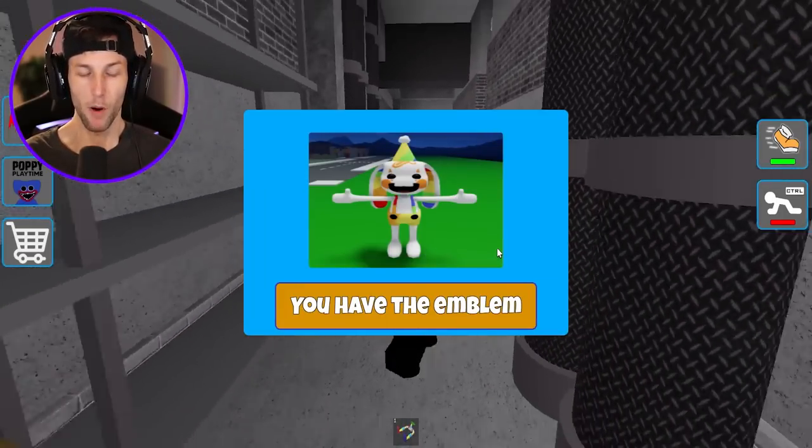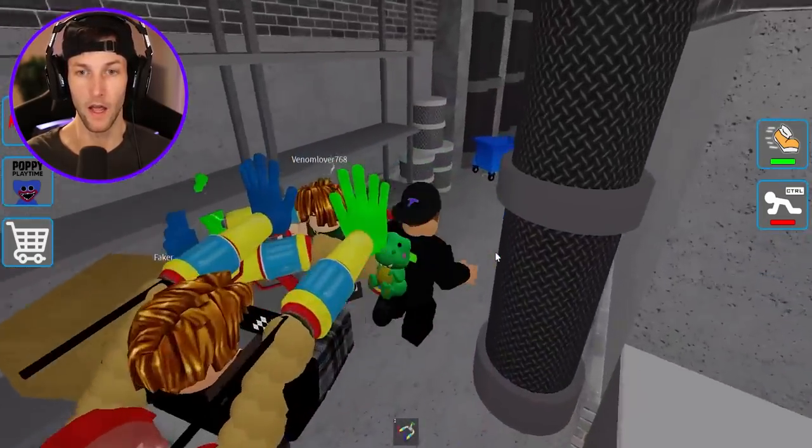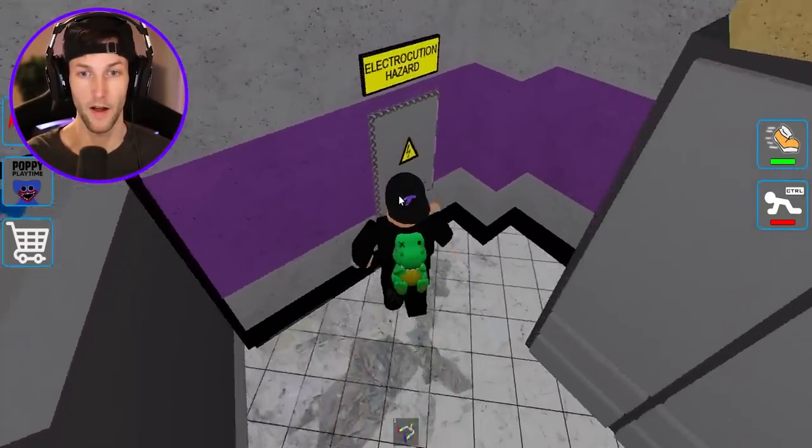I got one - it's a rainbow Bunzo! So it was in this room that we were already in. That was probably one of the hard ones. Nice. I think we need three more and one of them is hard - the rest should be pretty easy to find.